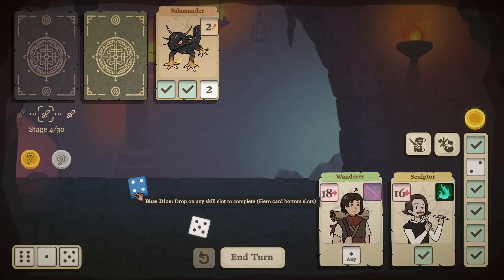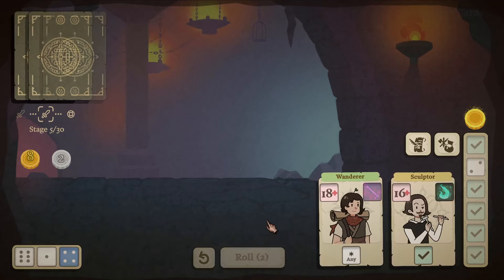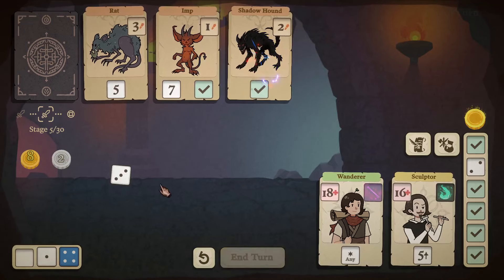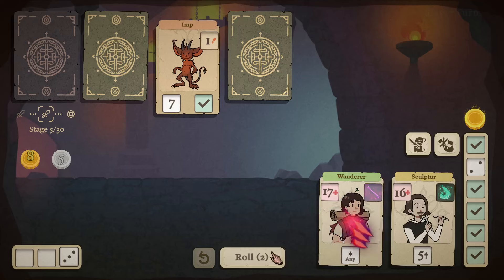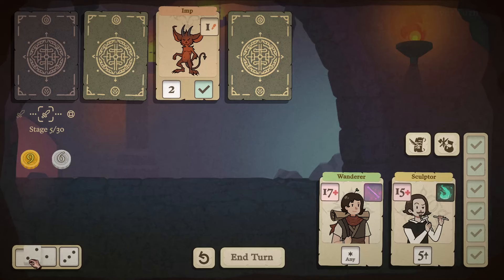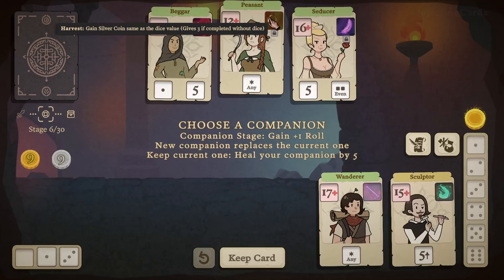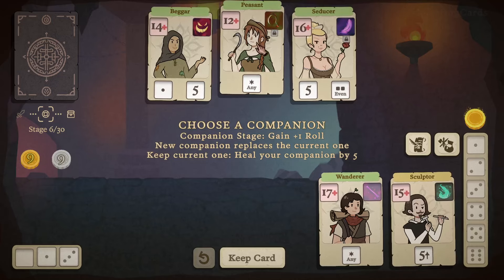We'll take some damage. A blue dice can be placed on a slot for an ability — the ability will be available no matter what value is needed. We'll use our ability to turn that one into a total slot. We'll take one damage from the imp. The Sculptor seems pretty strong already. Looking at companions: Peasant gains silver coins equal to dice value; Seducer once per stage chooses an enemy dice and decreases attack by five; Beggar turns five silver coins into a gold coin.